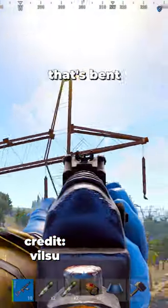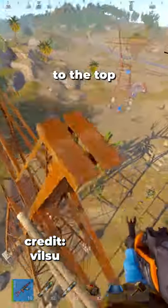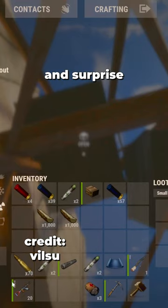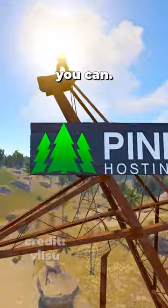You'll need to find the power line that's bent like this, then build up to the top with some twig and place a bag here. You can even leave a box for a kit here and surprise your enemies — I bet they won't know that you can.